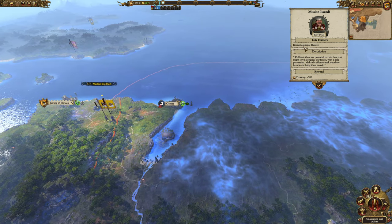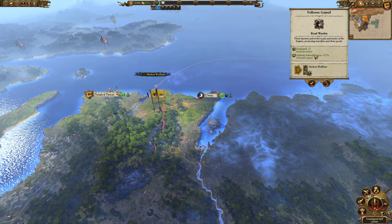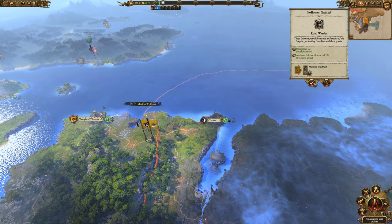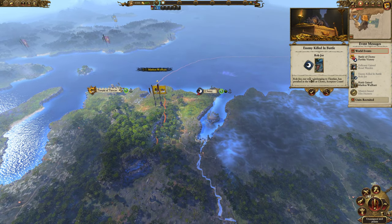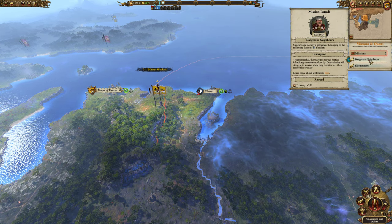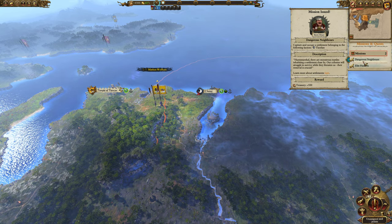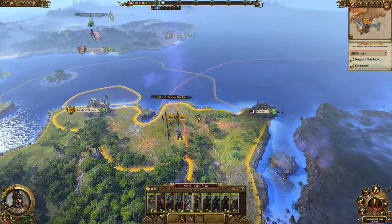Marcus has a skill point. There's a quest to recruit a unique hunter for 500 gold, and a follower gained — ambush defense chance plus 15 for Marcus's army. We also have another quest: capture and occupy a settlement belonging to Tluxclon faction. There's also a follow-up quest for an elite hunter recruit. I think we'll be able to capture that settlement pretty soon.